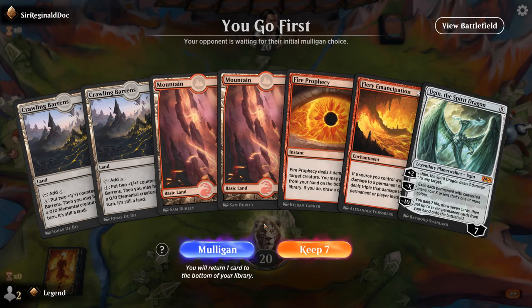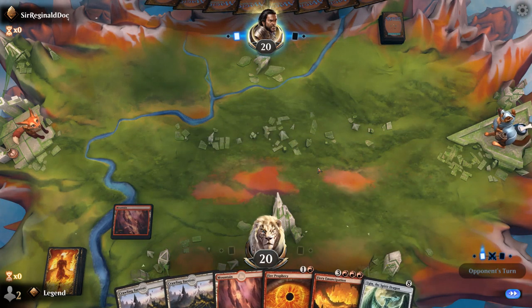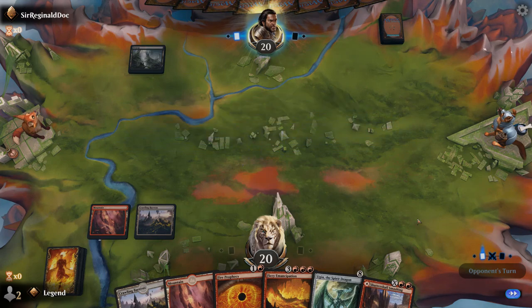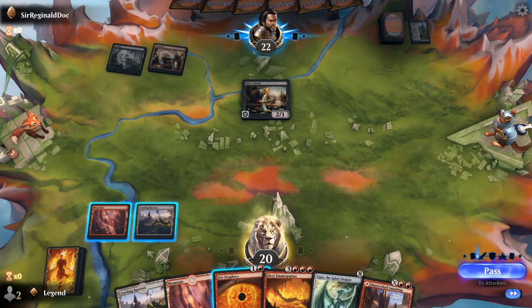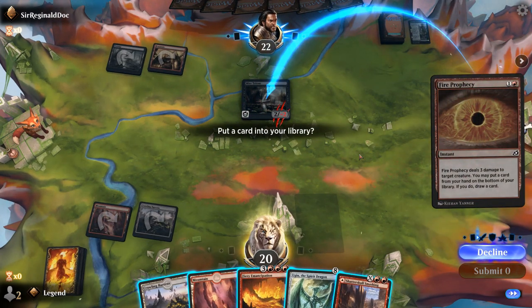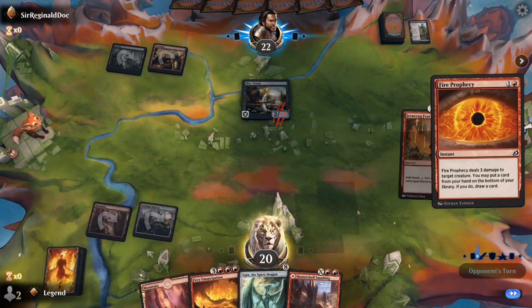We're on the play with a fine opening hand. We've got some early interaction, and we're just looking for an Ironcrag Feat to ramp us into Ugin. Shadowspear Smashing we'll hang onto for now. Opponent appears to be on a Rakdos midrange deck. It's probably fine to Prophecy here — and what to get rid of is the question. I do think Emancipation is pretty good in this matchup since Rakdos doesn't have any ways of removing enchantments, so maybe I get rid of one of the Barons to find a Feat. And there we go.